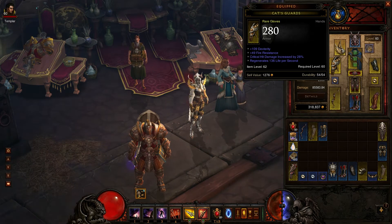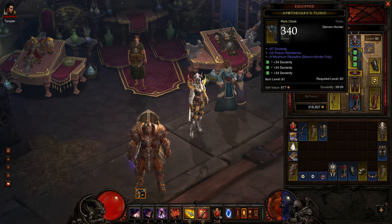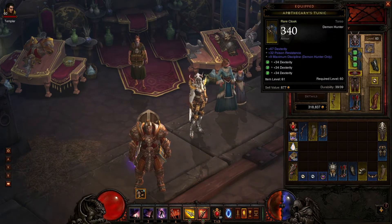I crafted these gloves as well — 109 dexterity with critical hit damage increased by 28%. They're only item level 62, so if I find a plan to craft level 63 gloves that'd be nice, but these are good. Primary stats are gonna be dexterity, critical hit damage, and critical hit chance.